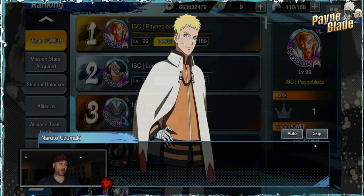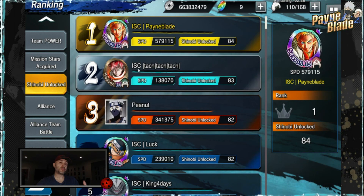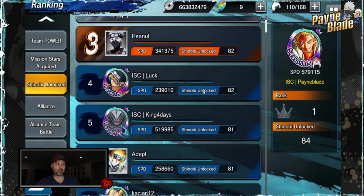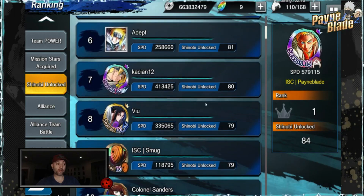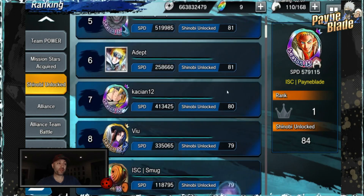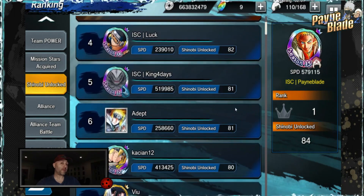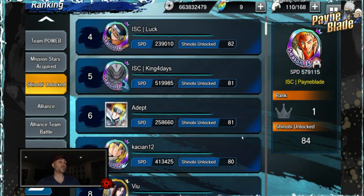What speed should you be aiming for? Go to your trophy icon up top, then go to Shinobi Unlocked. You can see your competition there — find people you're fighting and see their speeds. My speeds are a little over the top, but look at people with similar speed to yours — that's what you want to beat. Remember: the more characters you have, the higher speed shown. Someone with lower speed but fewer shinobi isn't necessarily slower than you.